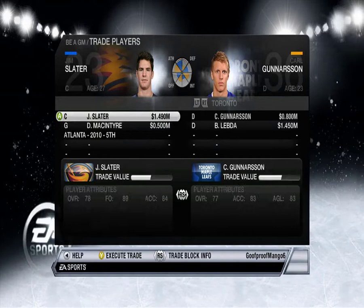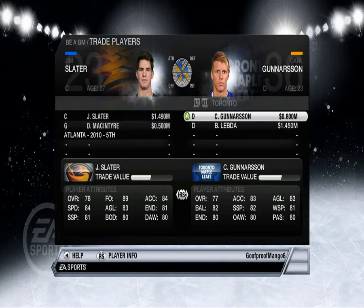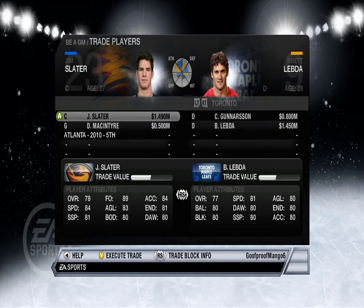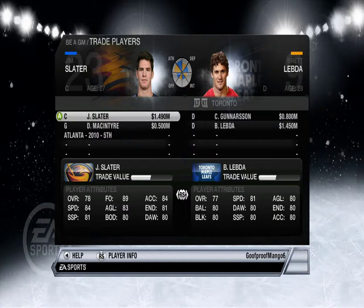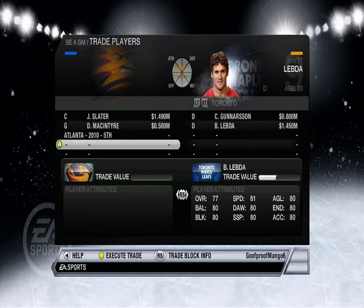Trade block info — here we go. Gunnarsson and Brent Lebda, Drew McIntyre. I don't know, this seems okay — 77, 77, 77, 78, 73, and a fifth. Sure, why not.